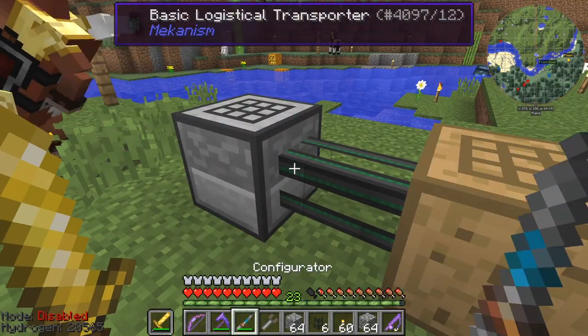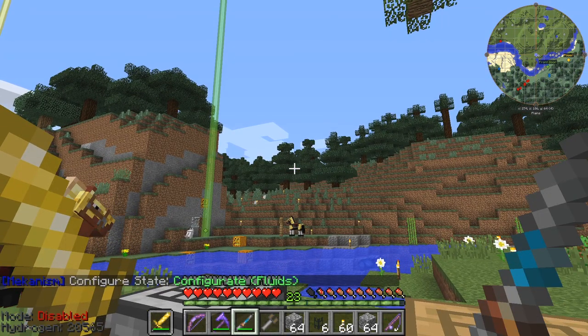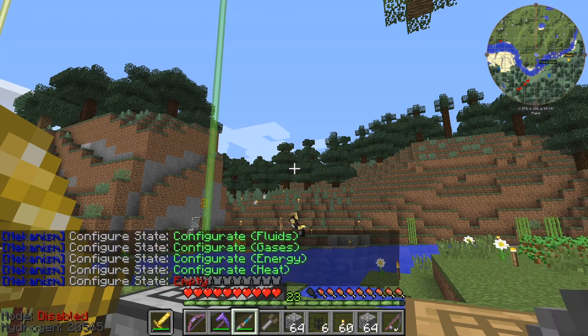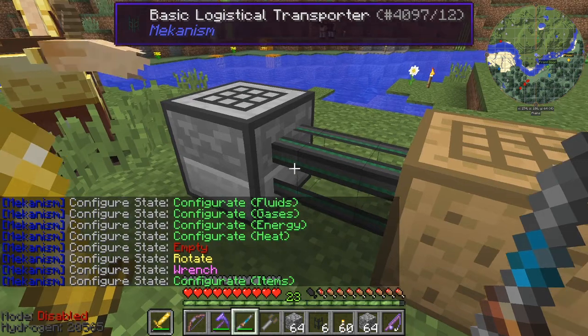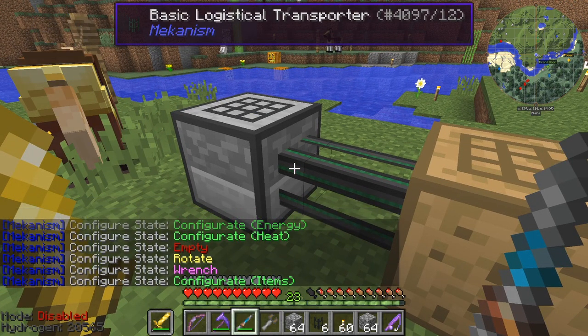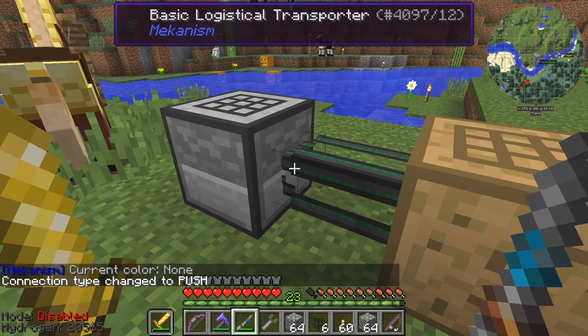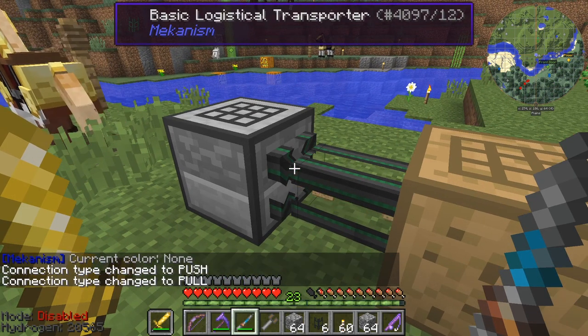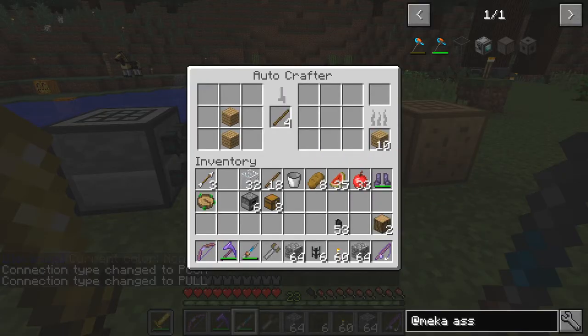We take the configurator and make sure we're in the right mode. At the moment it's configuring fluids, gases, energy — but what we need to do is configure items. The first thing we want is for this to be in pull mode. So if we simply shift right click on this — that's the push, and this is the pull. As you can see straight away as I pull it, items are coming out.